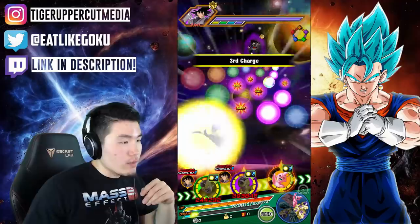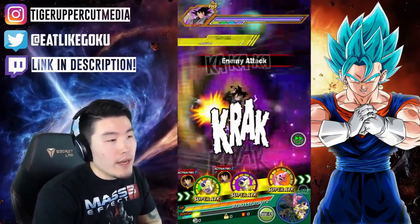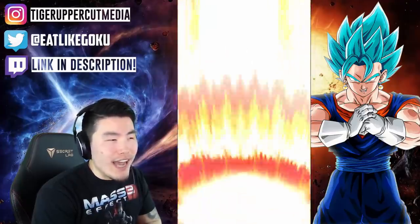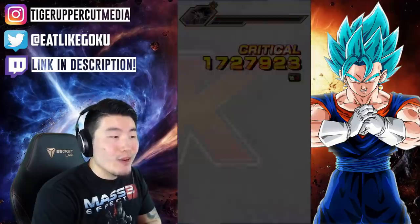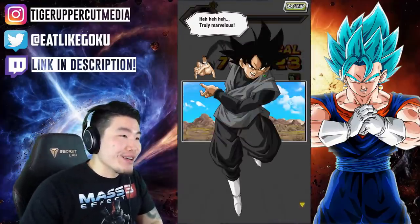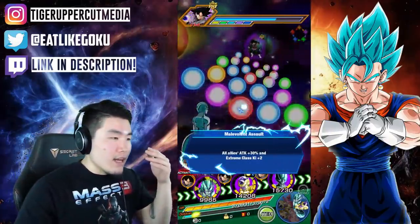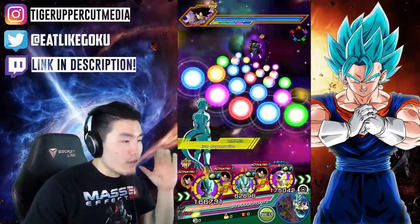I'm going to put Golden Frieza here and Angel Golden Frieza can attack next, then Kid Boo can take the rest of these orbs. Golden Frieza's usual attacks are about 900K or so - and he just got 1.4 million, and he critted for 1.7 million! There we go - attack increased by 50%! This is why Kid Boo is so good.